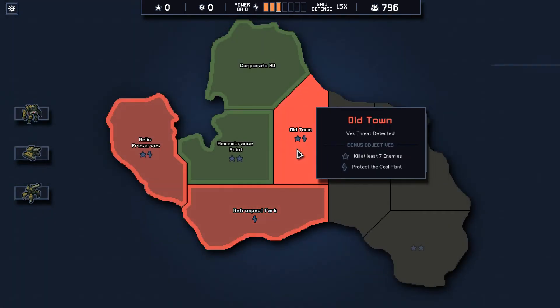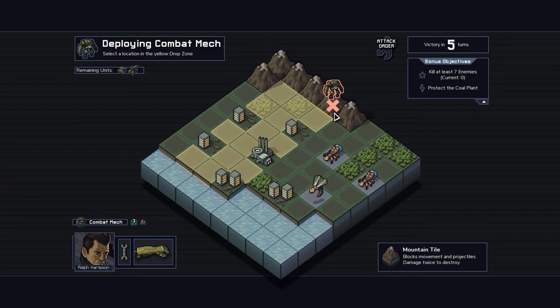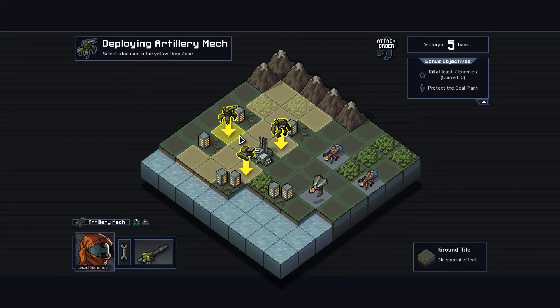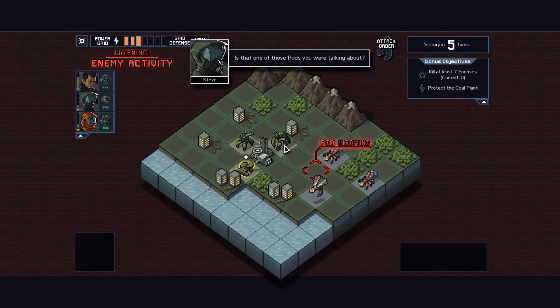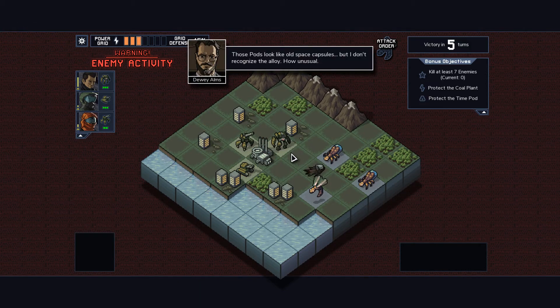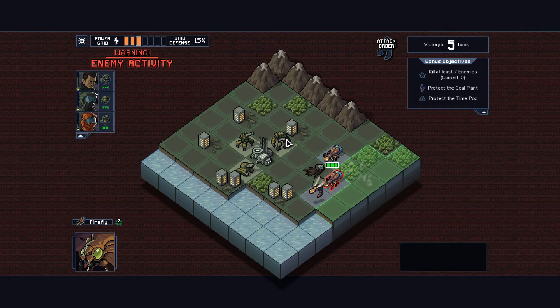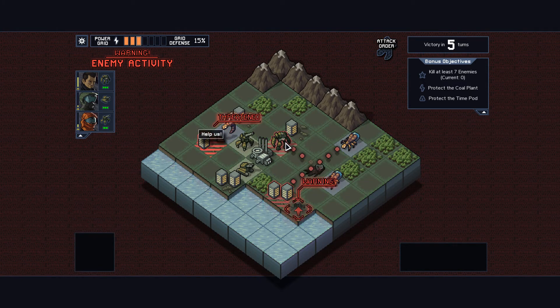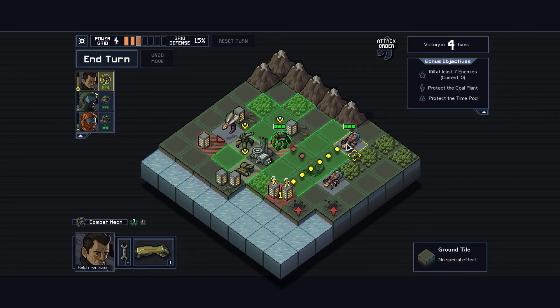Let's do that first mission again - kill at least seven enemies, protect the coal plant. Given that the coal plant is our primary mission, let's do that properly. Staying away from enemies is actually the biggest objective for us. Pod incoming - that's not good, old space capsules we don't recognize. We'll try and protect that as well. Three missions - interesting. This game is definitely getting the same kind of feeling as FTL where I could just play and play for quite some time, which is depressing how few games give you that feeling anymore.